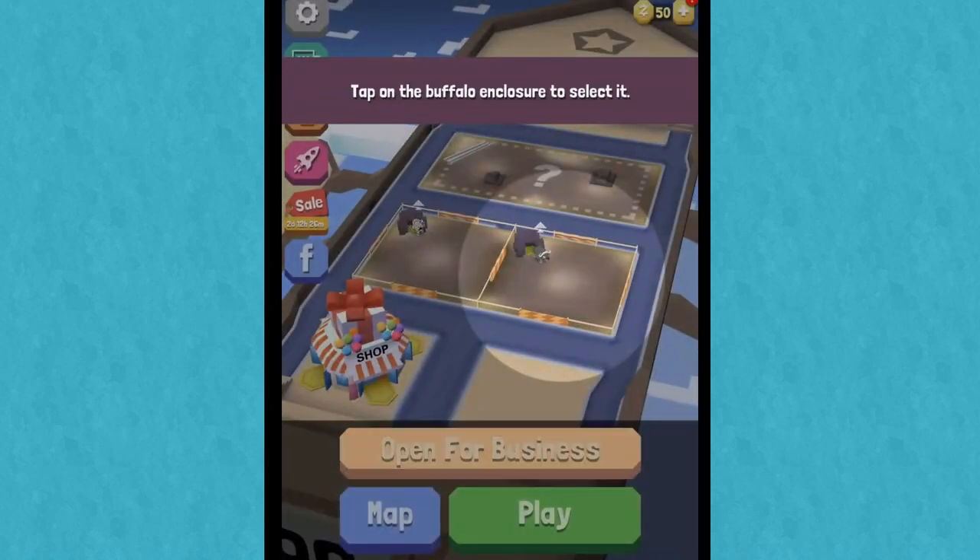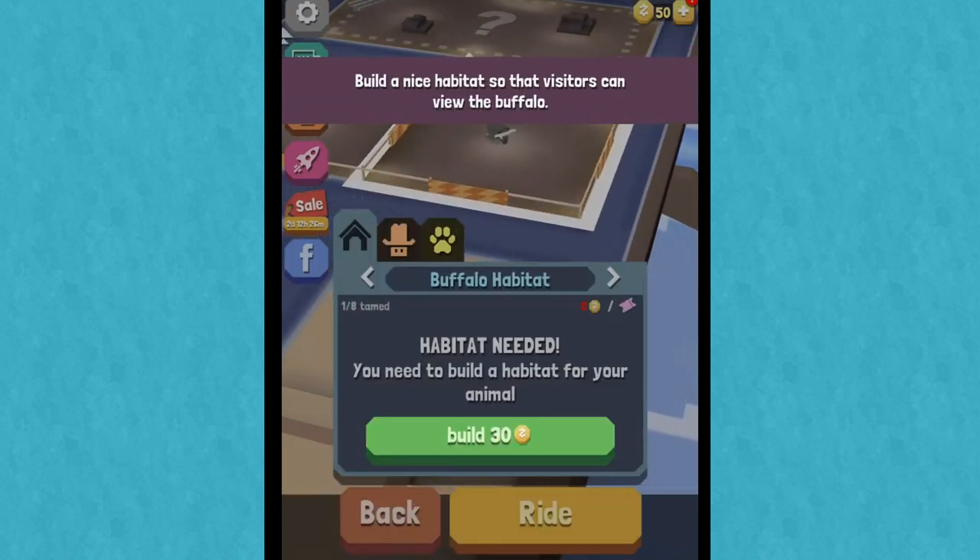Tame new animals to increase zoo ticket value. What is this floating thing? Tap on the buffalo enclosure to select it. Habitat needed. So are we on an airship with our animals and now we need to make habitats? This is so cool. Well, I earned a little bit of money so we're going to build a habitat for our buffalo.